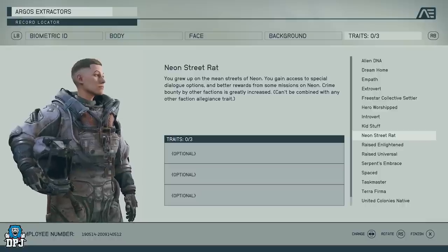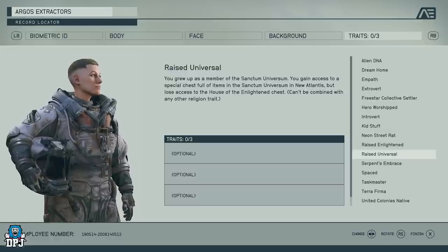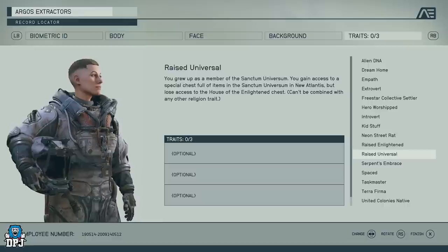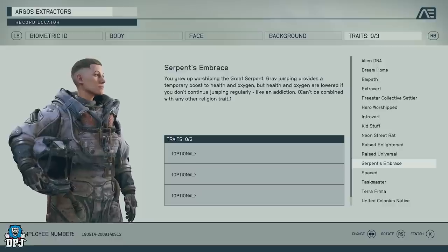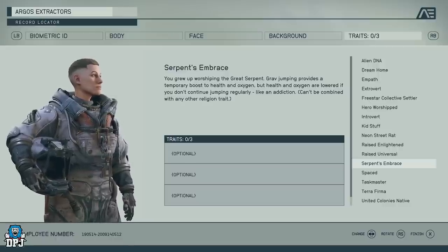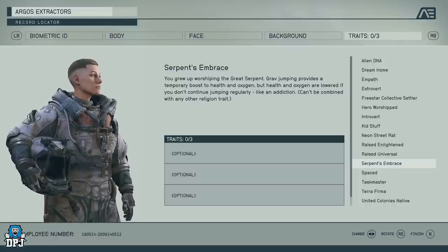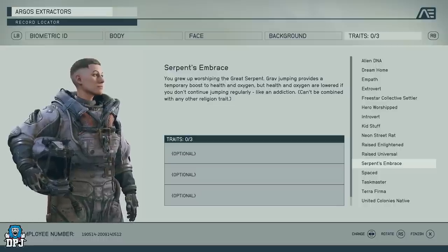Raised Enlightened means you grew up as a member of the Enlightened and gain access to a special chest in the House of the Enlightened in New Atlantis, but lose access to the Sanctum Universum chest. Raised Universal is the opposite — you pick one and pledge allegiance to that side for rewards. Serpent's Embrace means grav jumping provides a temporary boost to health and oxygen, but health and oxygen are lowered if you don't keep jumping regularly — it's like an addiction. Perfect for planet-hopping explorers, but detrimental for those who like to stay on one planet.